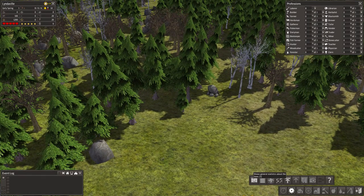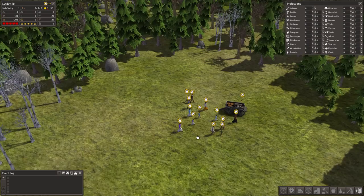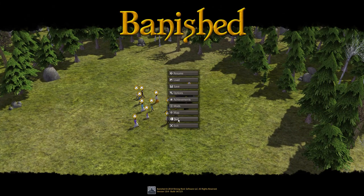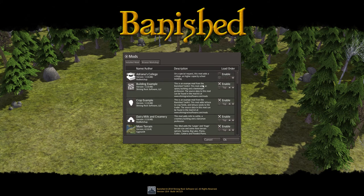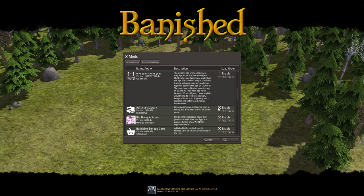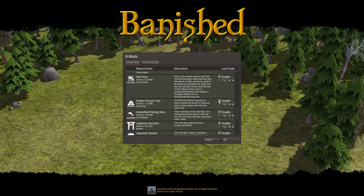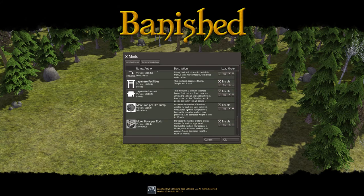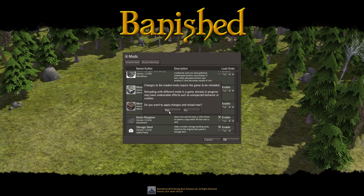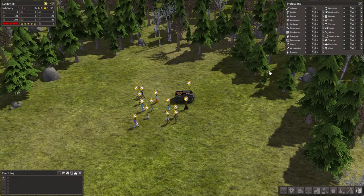I've got the general statistics tab up. The little FRAPS 60 sign up there is covering that up, but that's no big deal. I'm also going to go into mods now and disable some of these that I don't want. Now it's just going to reload the map without those mods and change just a few things.